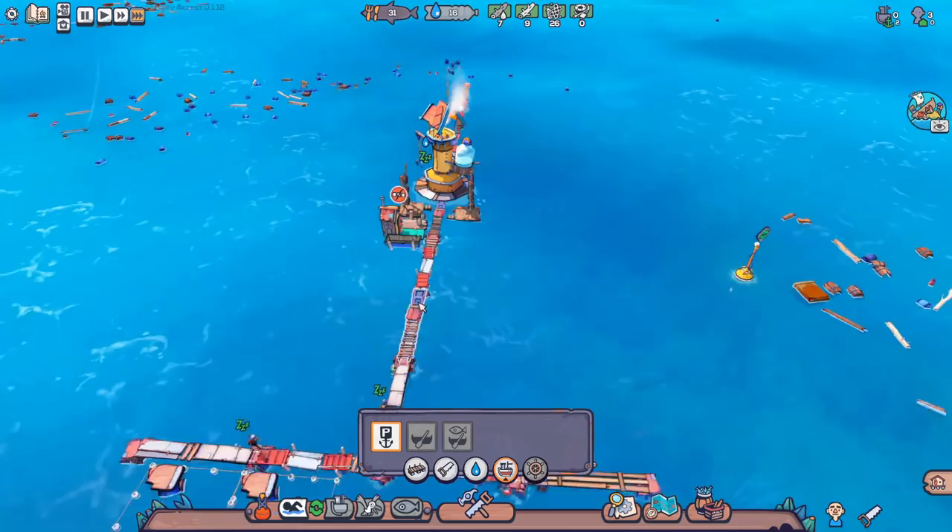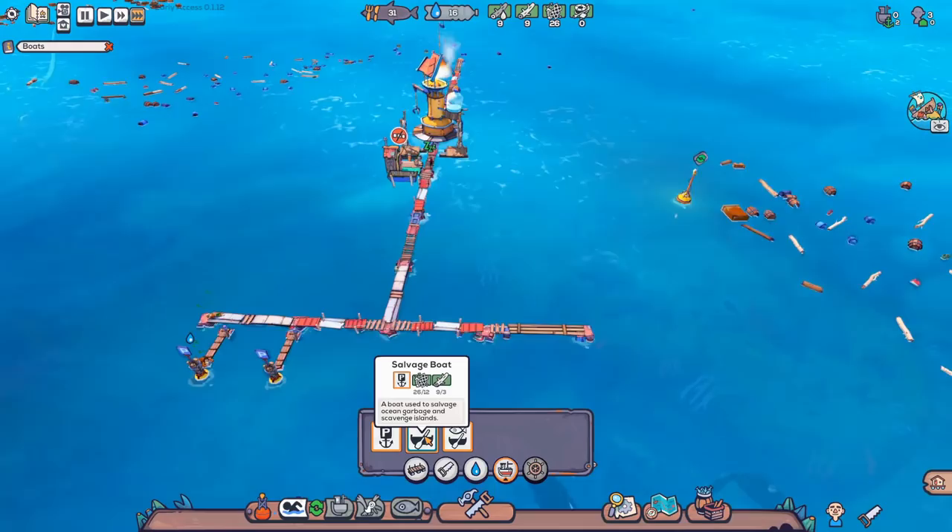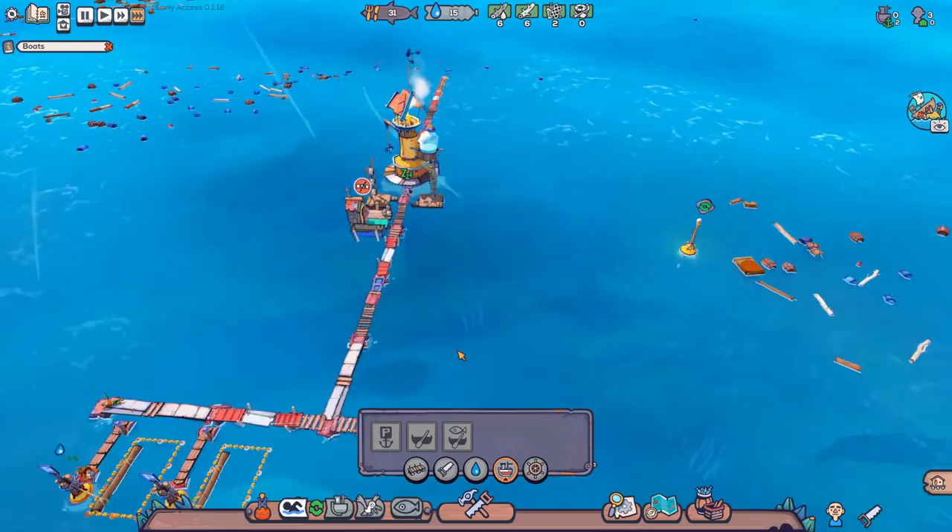We're going to need water at some point, but let's focus on getting the sail first. Once we've got the sail, we'll move on to the other mechanics. I'll wait until these are all finished. Once the mooring point is complete, you get the option to build boats. Boats only require wood and plastic — they're very cheap. Let's throw down a couple of those. That should get us started.